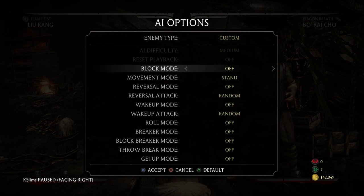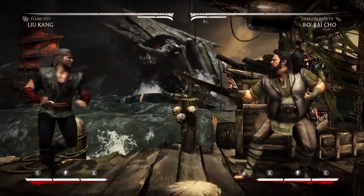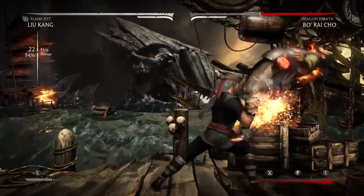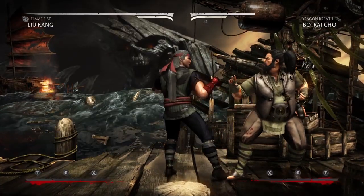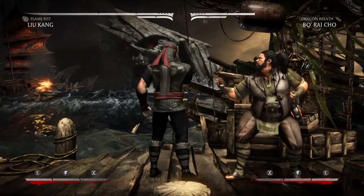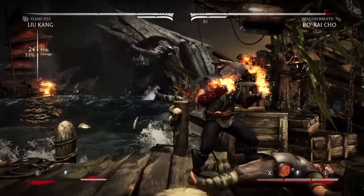One final thing I want to show you guys: let's say your opponent doesn't respect the forward 2-3 — forward 2-1-3 into the flame fist activation. Let's say they let go of block after the 3. As you guys can see, it does 10% more damage that way. I've had people actually get hit with that, so you definitely want to show respect to that setup. If you don't, you get hit with an incredible amount of damage — even without spending one bar, still 53%.